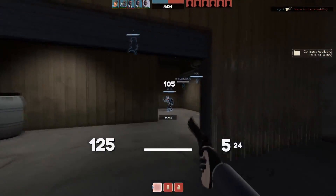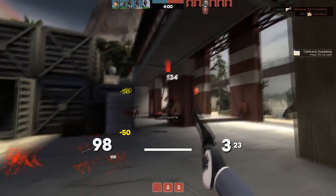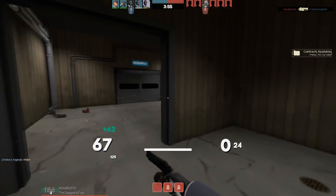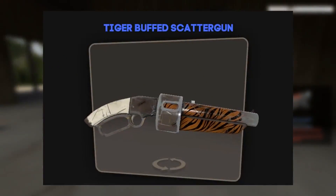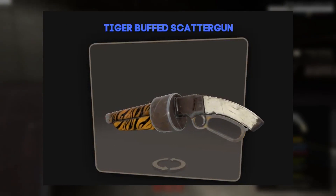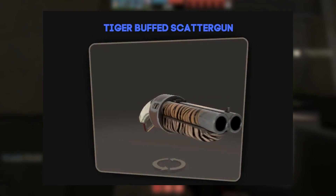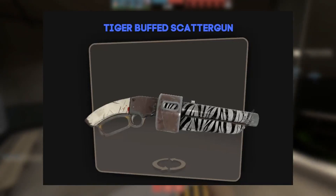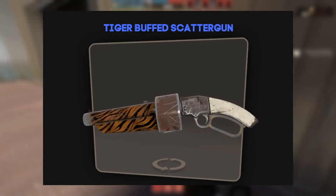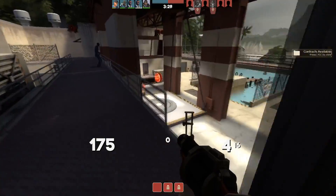Let's get into the second to last one. The fourth skin — the number two spot — is going to be the Tiger Buffed scattergun in well-worn condition. It's a mercenary grade. And honestly, this one doesn't look too beat up for well-worn. It has the black and sort of yellow, orangish, greenish kind of color — it's just a really bright color that's faded to black along with black stripes. It just makes this tiger buffed skin stand out a lot. It has a really cool name as well. And with this new jungle update, this is definitely a really cool skin.